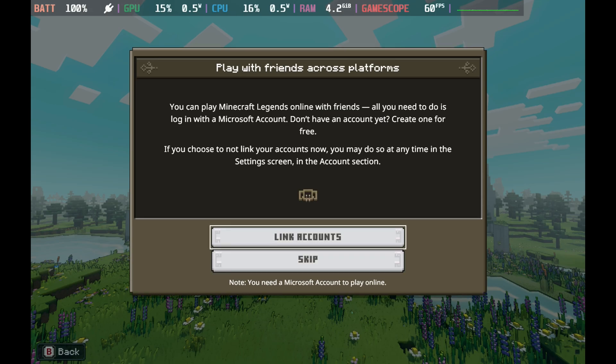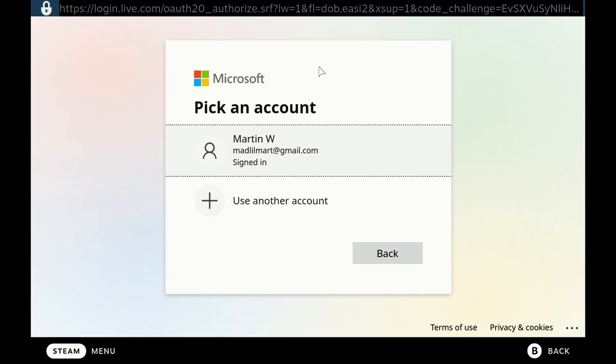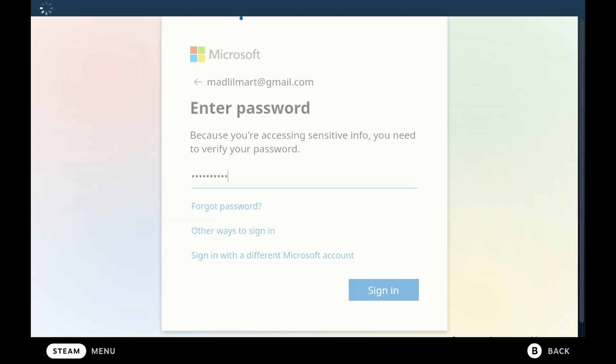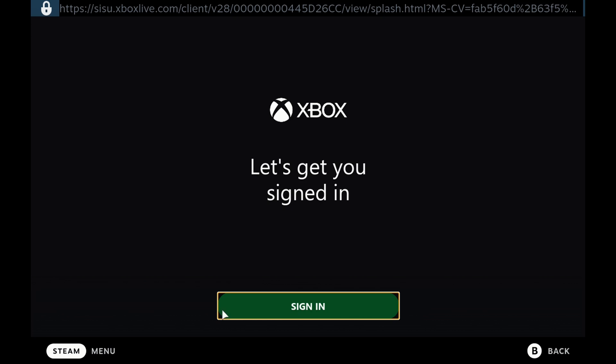There is one other minor issue I need to warn you about. If you are linking your Microsoft account, you are better off doing this by running the game in desktop mode. You can do it in game mode, but it is a bit fiddly. The sign-in button that comes up for Xbox doesn't allow you to use the controller, so you're going to have to use the touch screen or the mouse shortcut to click into that. And then after signing in, it just seems to hang on a loading screen. If you completely back out and come back in again, it will have remembered the account that you signed in as.